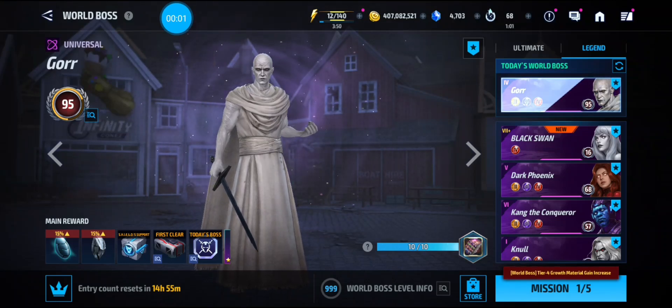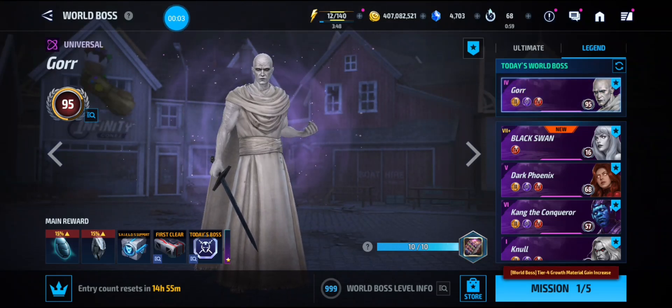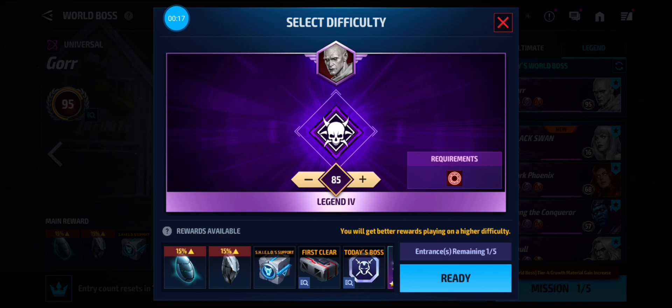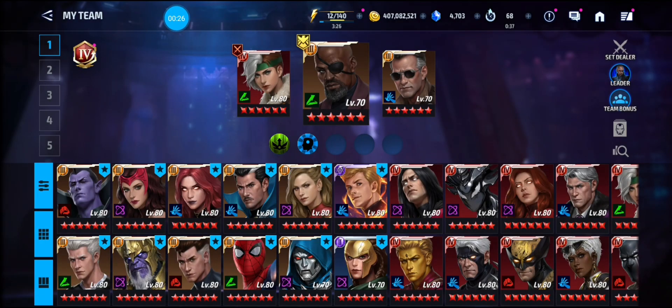What's up guys, back with another video. In this video we're going to discuss a world boss legend stage that's unique. I still have one more world boss to do — I got Gore today. I'm on stage 85 and the requirements are magic, which is unique.